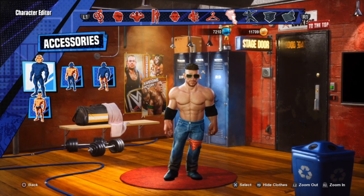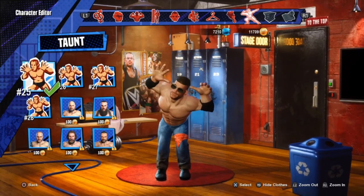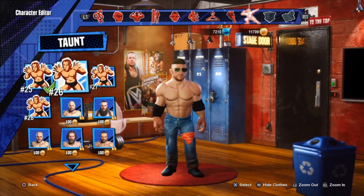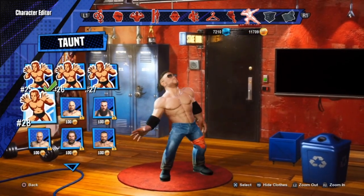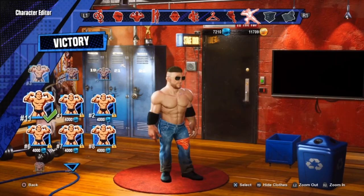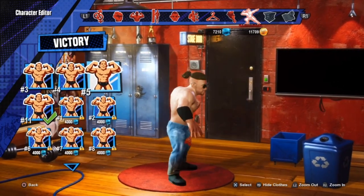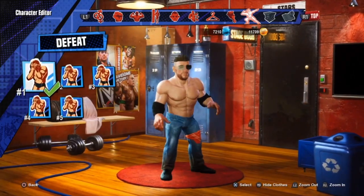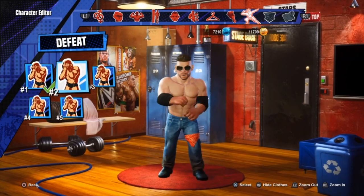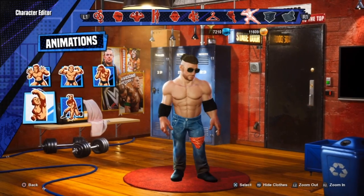Now we're going to the animations — completely up to you. I'm going to select number 28 for the entrance; that kind of seems like it fits his personality. For victory I went with number 5 — seems okay. For defeat I went with number 2.